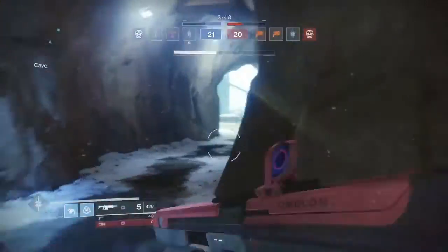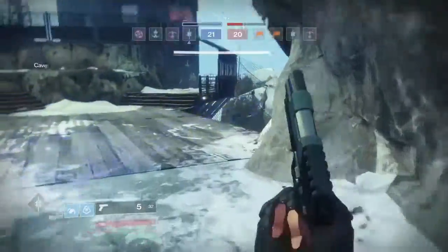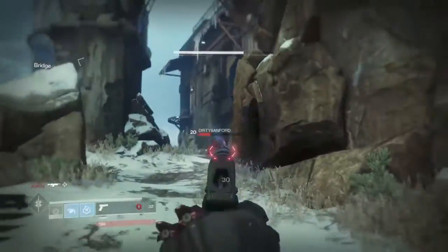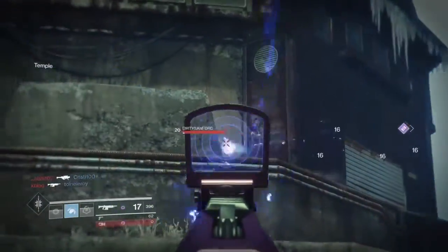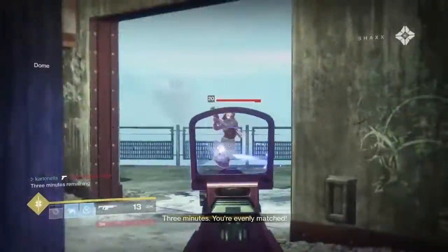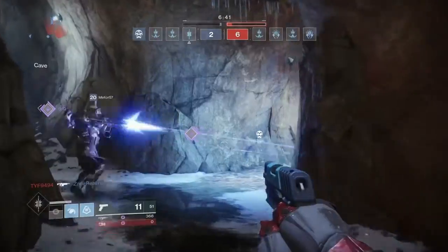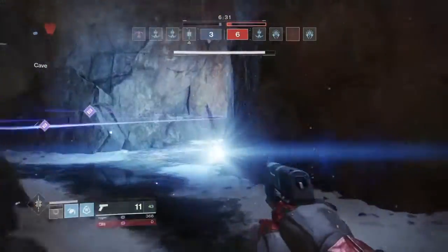This weapon is unique — I haven't seen it much in crucible. If you want to try it out, what I used it with is Uriel's Gift, The Number, and the new FWC pulse. It does work pretty well with them. Also, the Minimum Distance is called that for a reason — it does have a short range. For a map like Asylum it has kind of a long range, but it's short in terms of how far you can hit them, and that magazine size is obviously what brings it down.